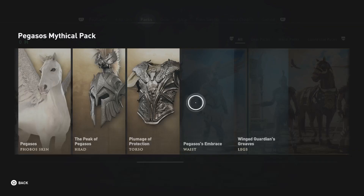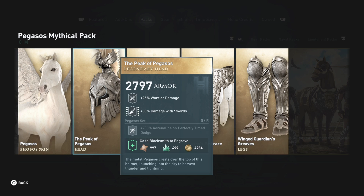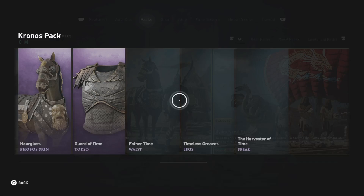The Pegasus Mythical pack — I know a lot of people will get it just for the skin, but the stats are great too: 30% damage with swords, 25% warrior damage, and 200% adrenaline on perfectly timed dodge. That is actually going to be amazing if you know how to dodge — dodging is very important, and there are a lot of abilities that really utilize it. So yes, I would definitely get the Pegasus Mythical pack.